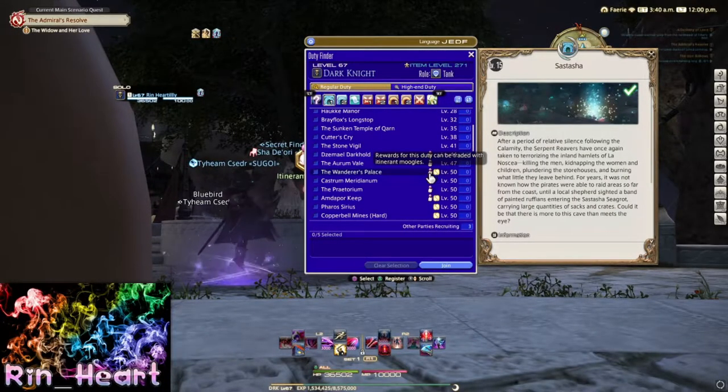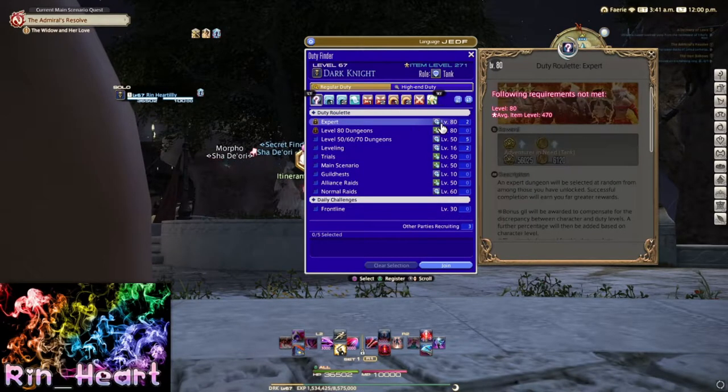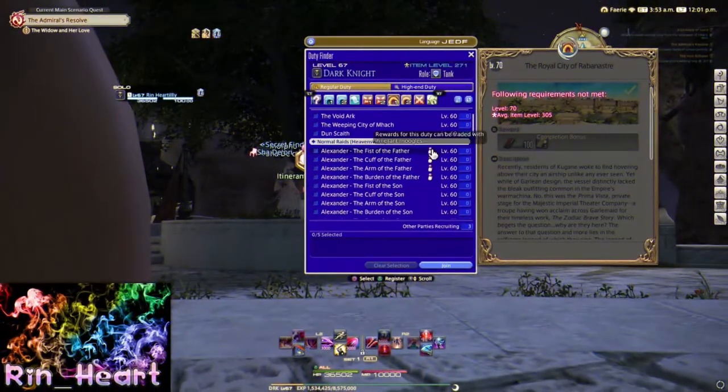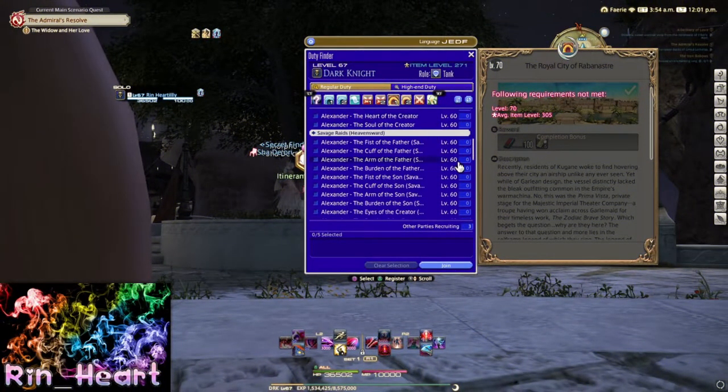If you're wondering where to obtain these Mogal tombstones, if you go to your duty list, you'll see the little Mogal icons next to it. It seems like most of it is some of the old Alexander raids, some of the level 50 dungeons, and a few of the old 24-man raids.